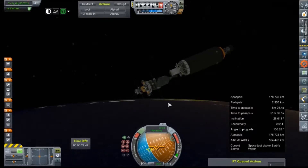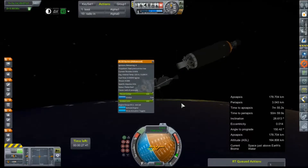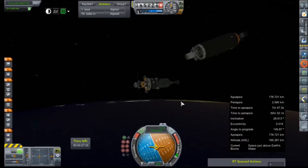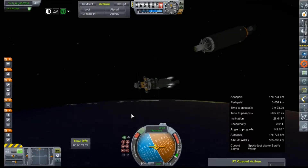We have jettisoned that stage a bit early. We're going to bring our AJ-10 online. Propellant feed pressure too low. That's a good thing to know. I'm writing these things down in case I screw them up some more. That's very, very interesting.